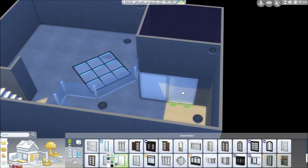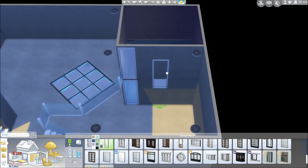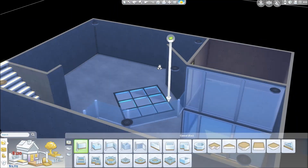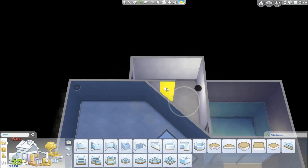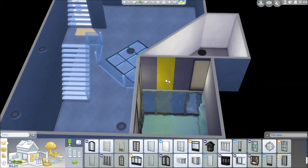You can actually see into the basement, which is awesome. One bad thing is that you cannot actually see up into the sky from the basement — that's kind of a glitch, either from the expansion pack or they just decided not to add that because it wasn't possible. But you'll see that in the screenshots later on.